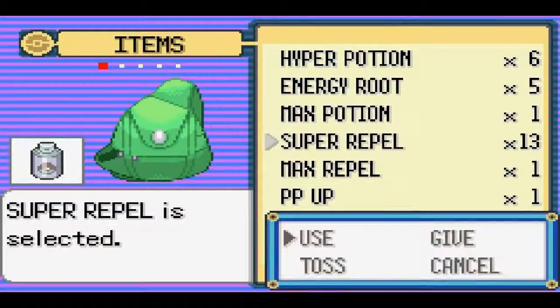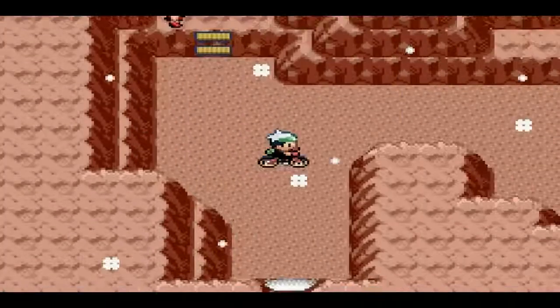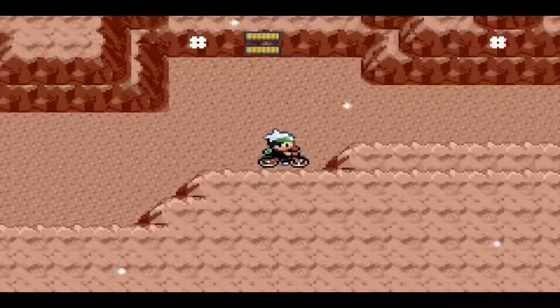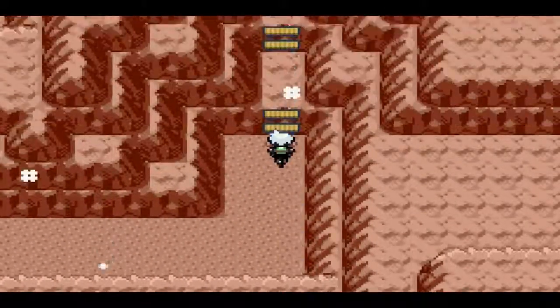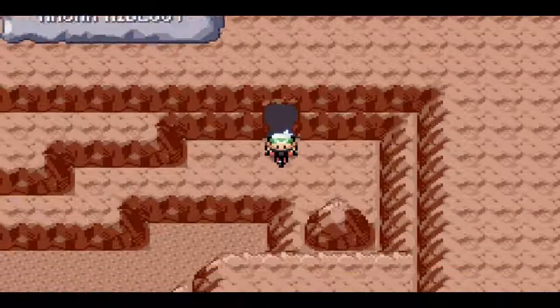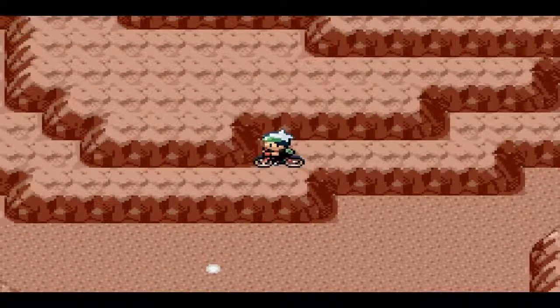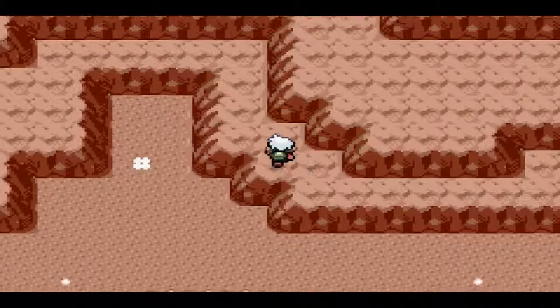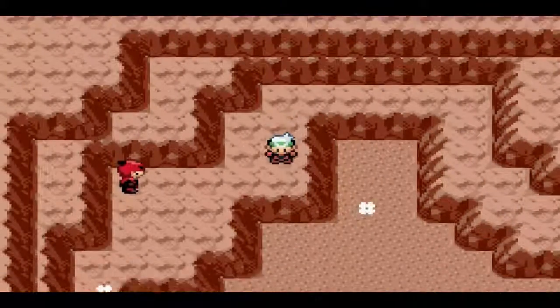Where is it? There we go — Super Repel. I don't really want to run out of those, that's why I got so many. I think I'm fine. Just moving along here, going all the way up this way. There was another door — let's see where this leads to. Okay, this is a long narrow path here. I'm just gonna get off the bike, it's starting to get a bit annoying, especially with all these sharp corners.